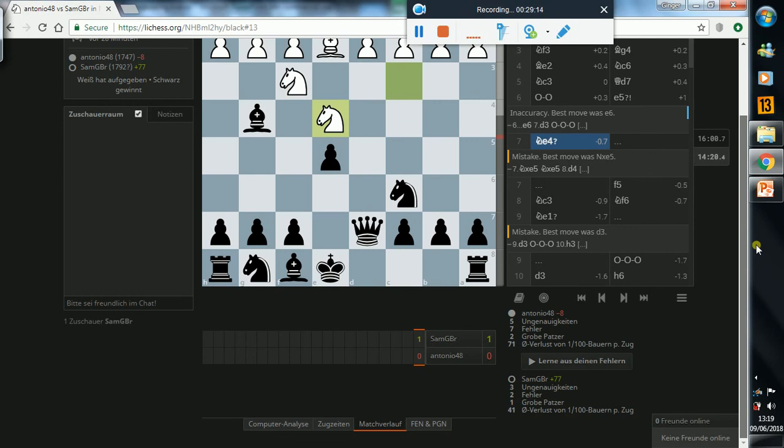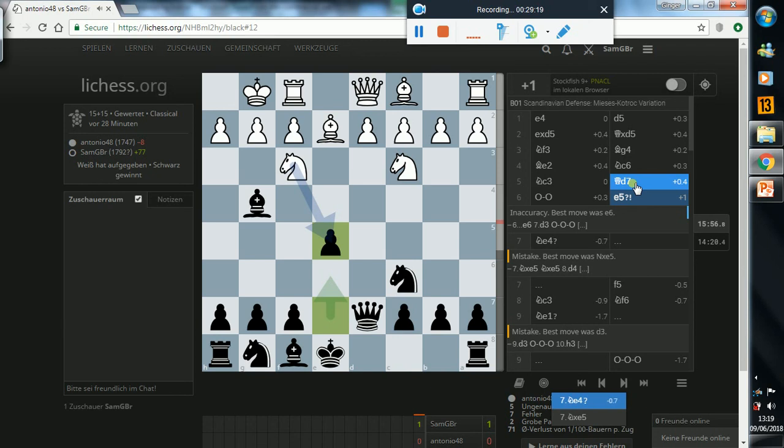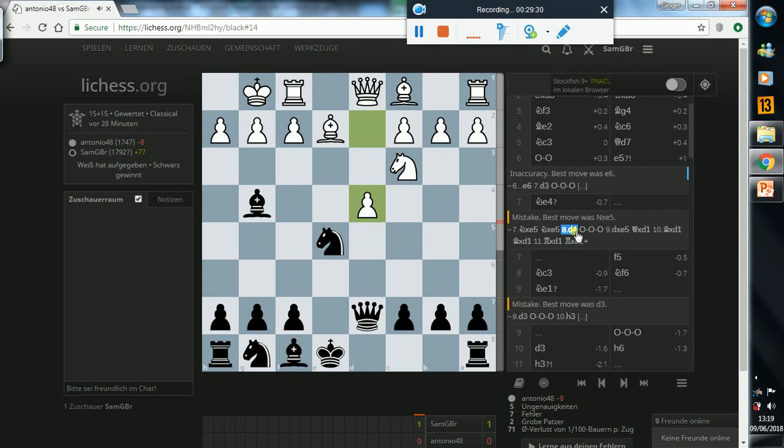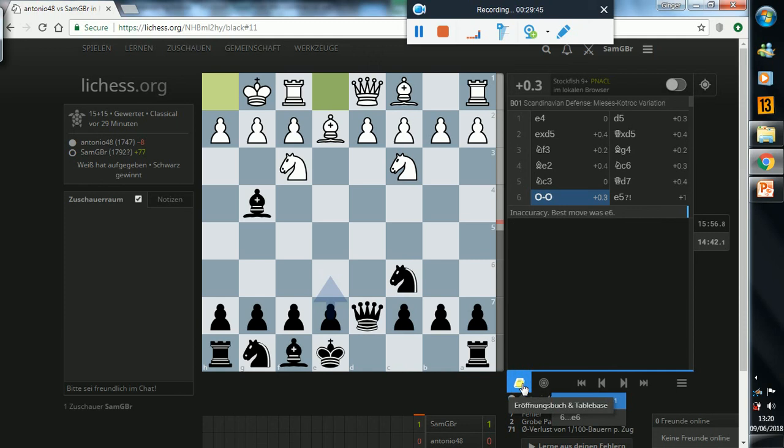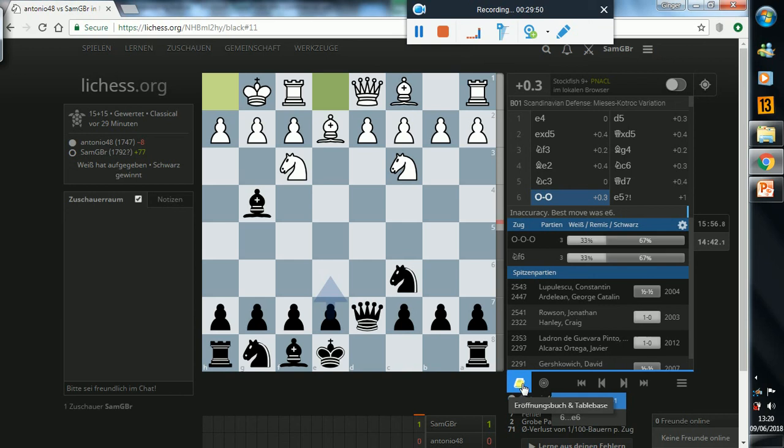I thought generally I played well. What did the engine say? I made one huge mistake, two mistakes and three inaccuracies. So why is this an inaccuracy? Because of that threat of knight takes e5. Knight here, d4 — because I've got a pin on there. I always thought e5 was the move, but maybe castling queenside was better. It liked e6, but that's not the move I want to play really. Let's look at the opening book. Queenside castles maybe then is the move to play, or knight f6 — I can see the logic of both. I need to work on my Scandinavian theory.